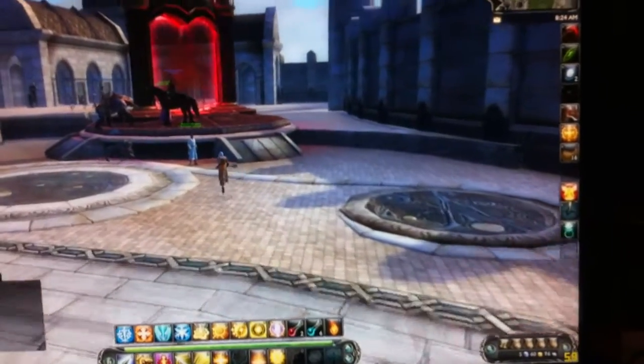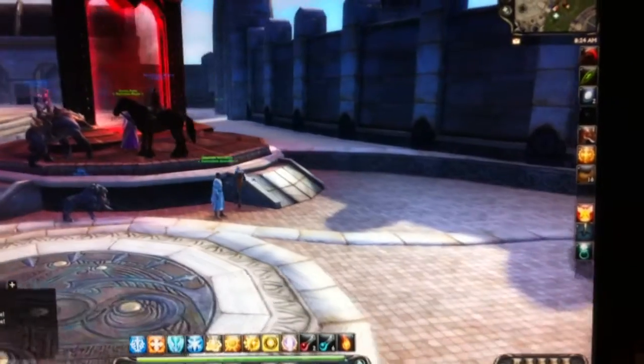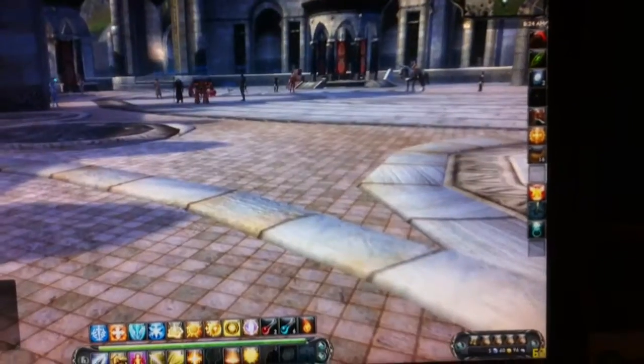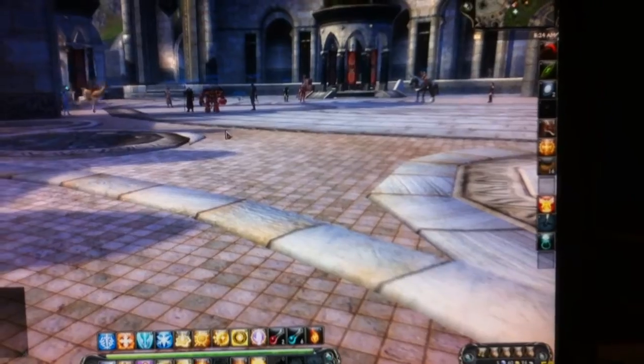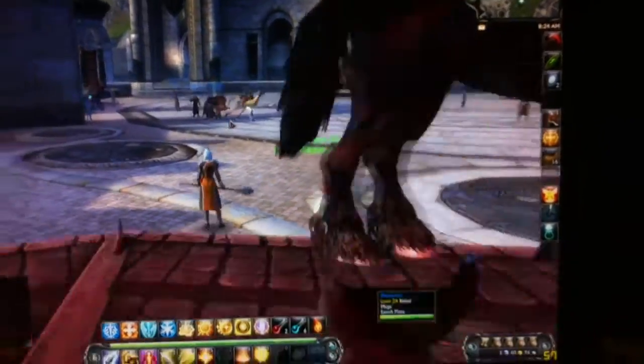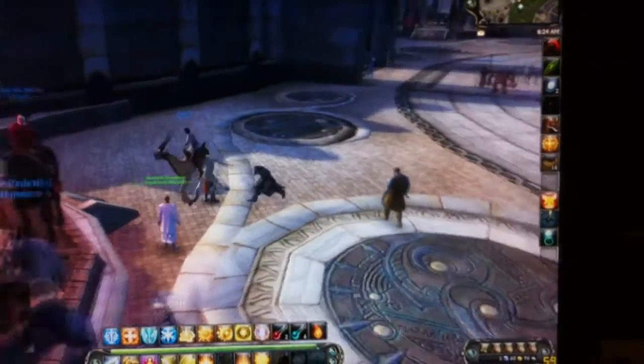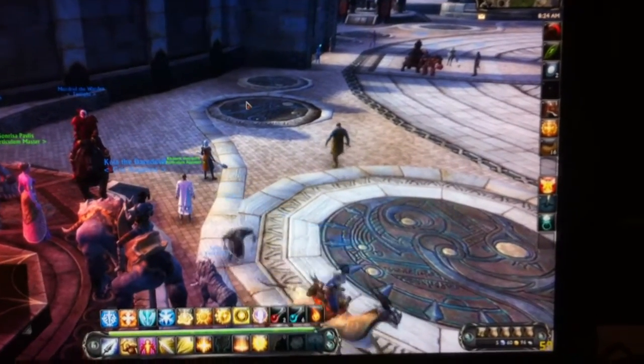This is usually where I do my testing right here at the particulum — it's usually right about 60 right here. Yeah, 62. Don't stand behind the red wall, your frames will drop.